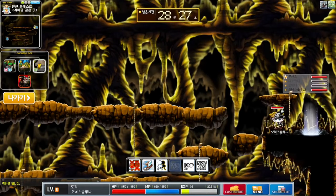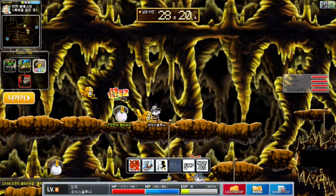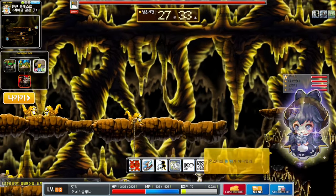Your shadow partner skill on your Z key will be unlocked so remember to use it. In this map, stay on the top most platform until you are level 10.